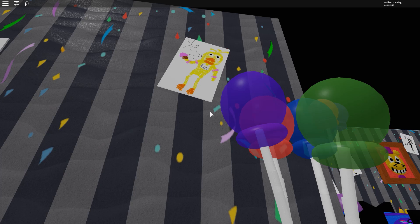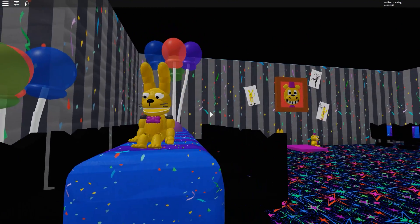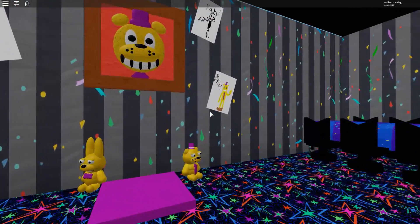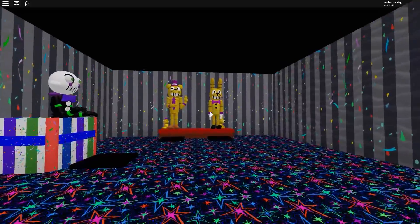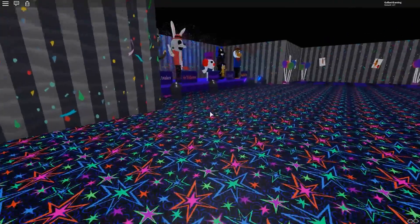There's that one. There's Chica. There he is — it's Springbody! I like the art style a lot that they went with in this game. Look, there they are — Fredbear and Springbody and the Marionette. It looks like a Jason mask. That's kind of scary.